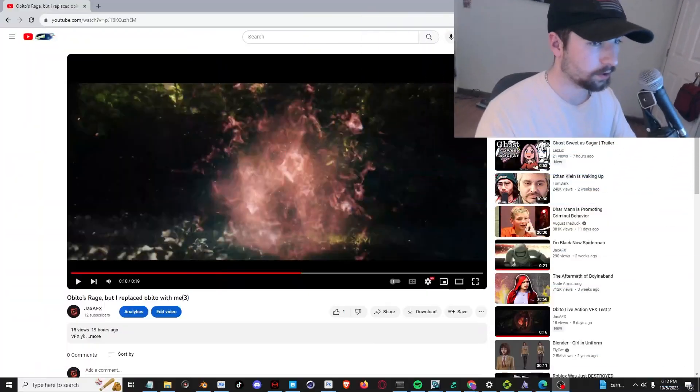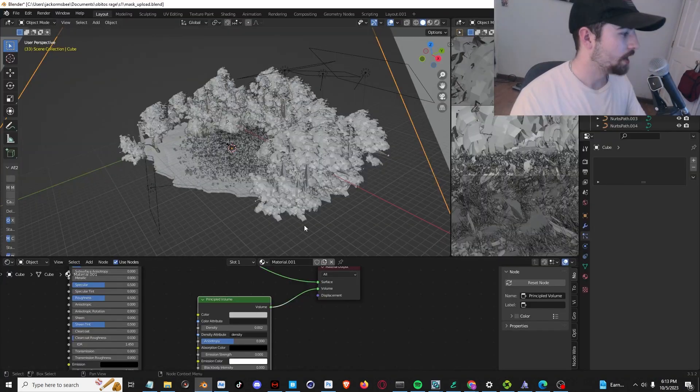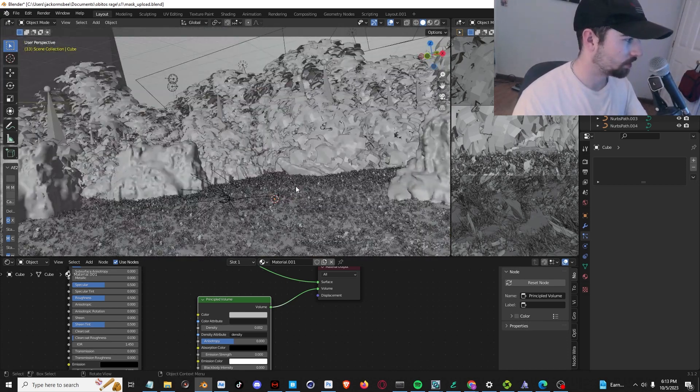Hey guys, so today I'll be breaking down how I made my Obito's Rage. This is the environment I used — it's just trees and some grass.